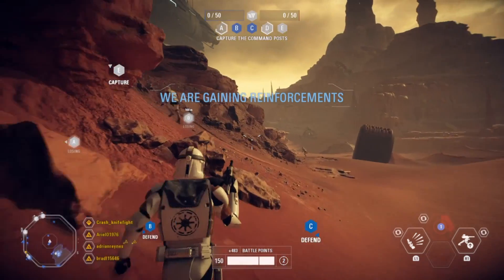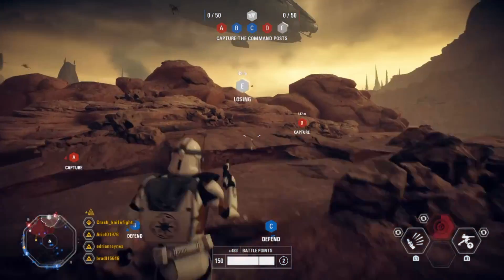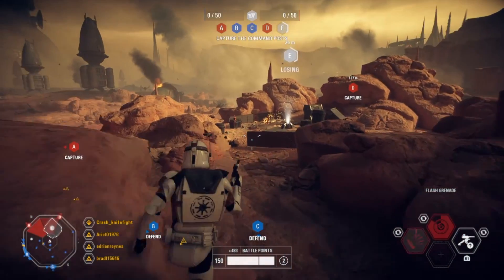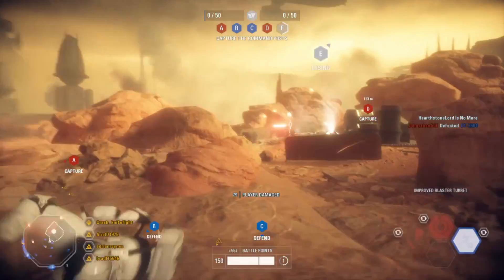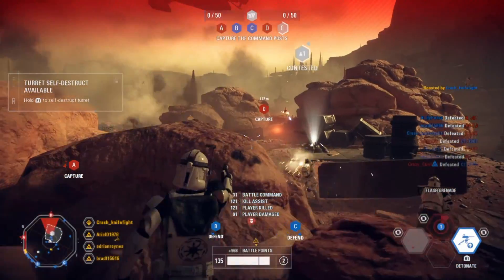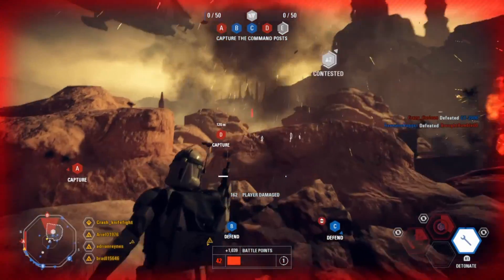The new Geonosis map looks great — it's just as beautiful as all the exterior environments in the rest of the game, and although it's a different mode, you still get that same feel of a big battle. This new location on Geonosis has a tighter feel than the map for Galactic Assault, with a lot more options for cover. The control points are well placed as to not favor one side or the other.